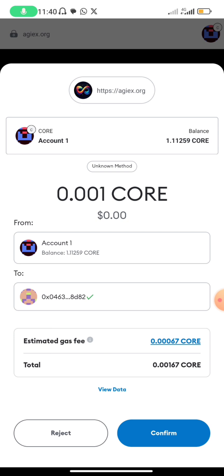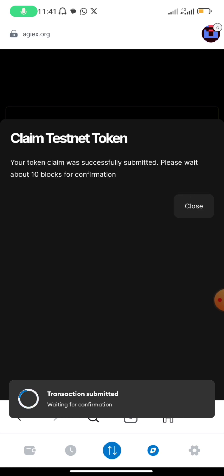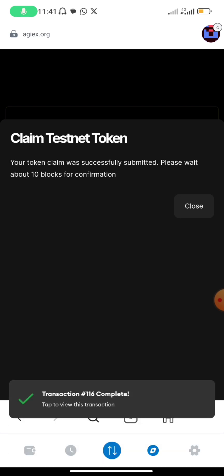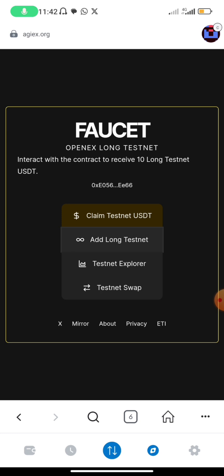From CORE, they are going to deduct 0.001 CORE from your balance. Make sure you have at least 0.1 CORE on your balance. You click on Confirm and they are going to send you USC. Now they've sent you USC — transaction successful. You close it.